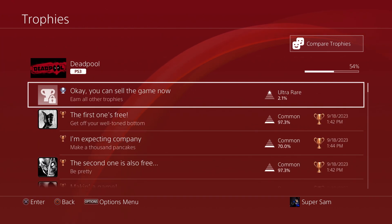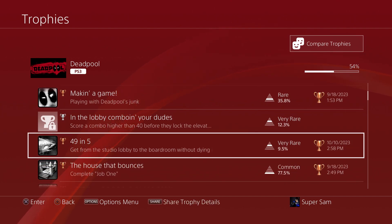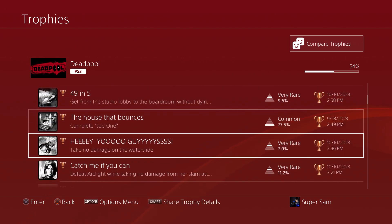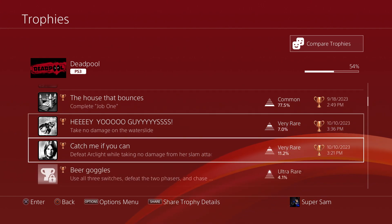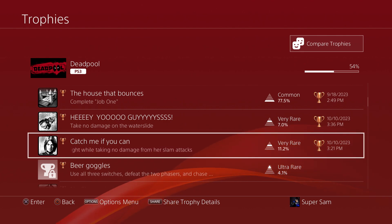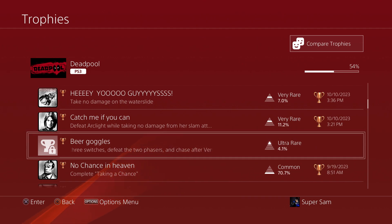So, Deadpool. I was able to get from the Studio Lobby to the Boardroom without dying in five minutes. Take no damage on the Water Slide — I had to redo this almost 20 times, I don't know why it was so hard for me. Defeat Arclight while taking no damage — she didn't even have a chance to do her slam attack, I defeated her so fast.